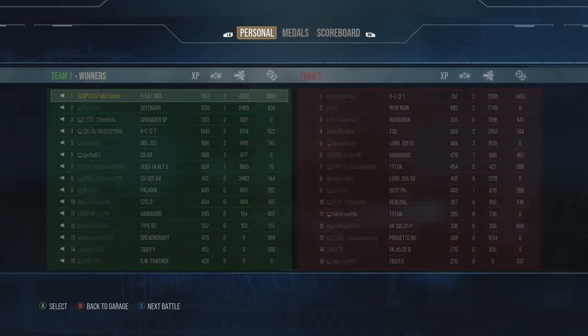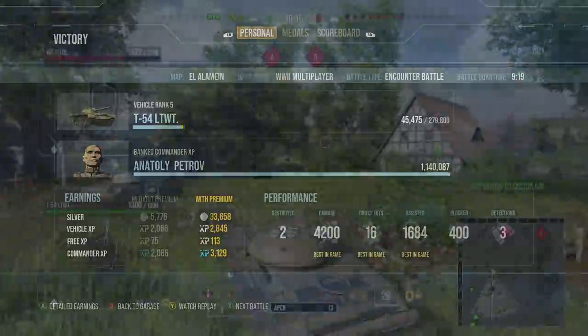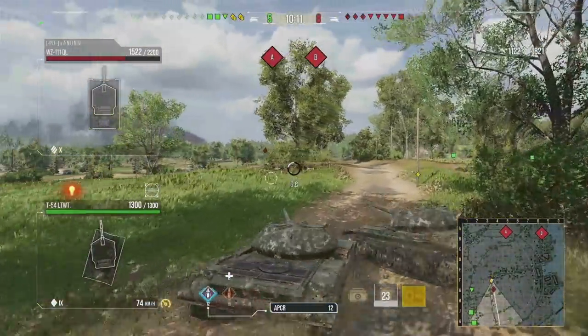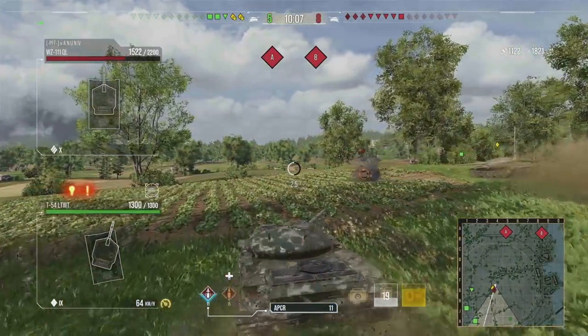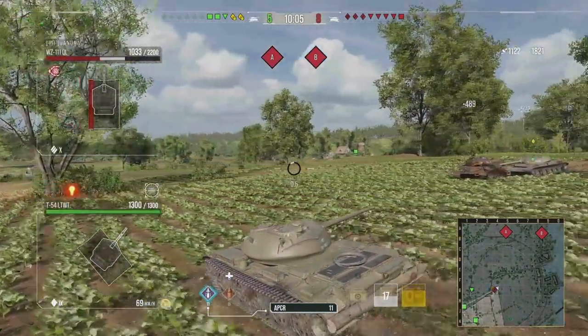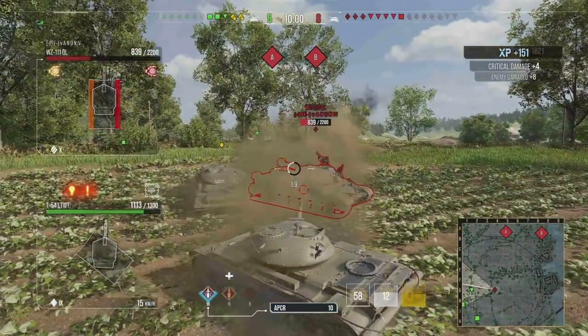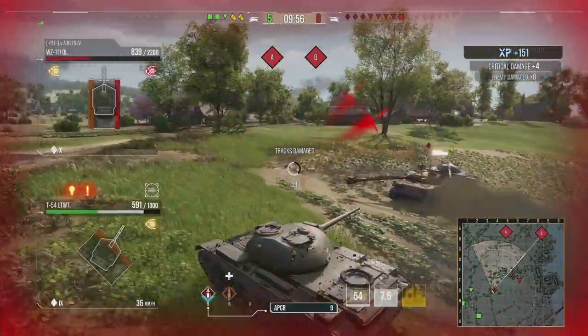A fantastic tank that I can only implore you to get your hands on. The entire tank line is really fun: you've got the MT-25, then the LTG which is the runt of the litter, then the LT-432 which is really good, then of course the T-54 Lightweight, and then at tier 10 quite possibly the best tier 10 traditional light tank — the T-100 LT. Certainly a really good tank line. I hope you enjoyed this video — if you're interested in more gameplay videos with fantastic games and novel setups, there's a video on screen right now.